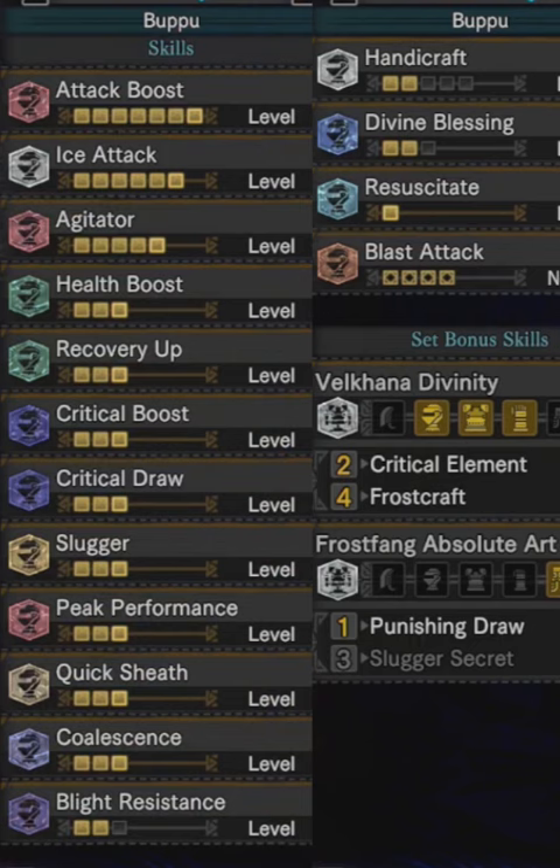For decorations, focus on Crit Boost, Attack Boost, Slugger for KO Power, Vitality, and either Resentment or Horrix for secondary additional power.